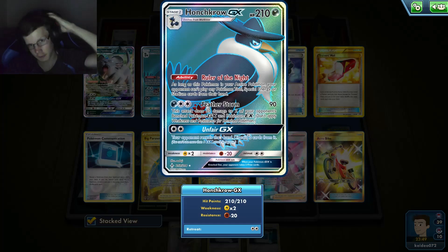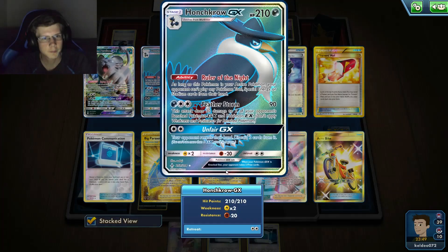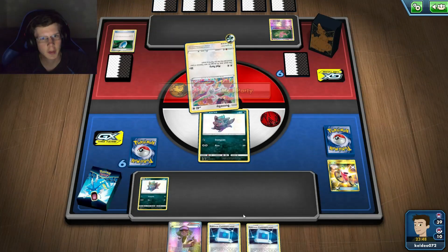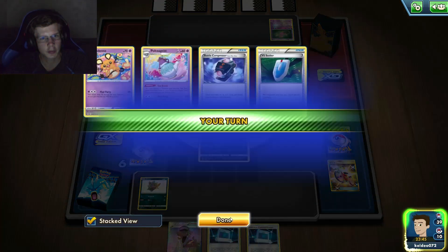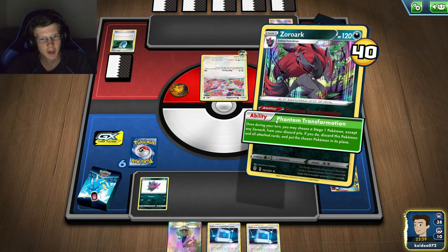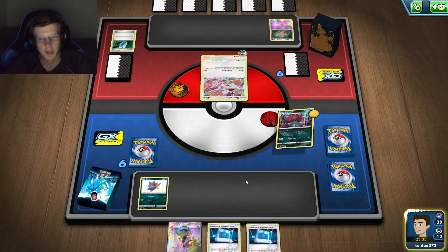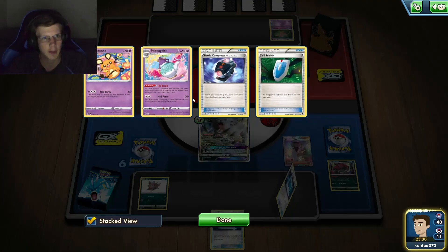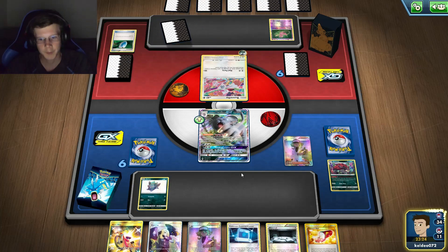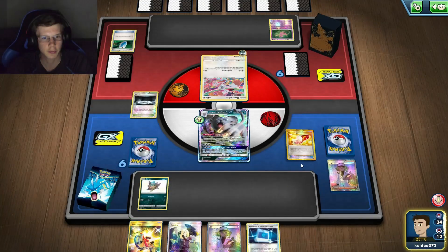I just need Zoroark to win. Honchkrow is good for Unfair GX but I need a hammer, and he already attached energy. He didn't even use his water — why didn't he use his supporter? That's a wrap. Remove damage counters with Zoroark, put down Persian, and hopefully he concedes. He might have forgotten to use his supporter — kind of weird. Maybe I should put a Muk on the bench while I'm at it.